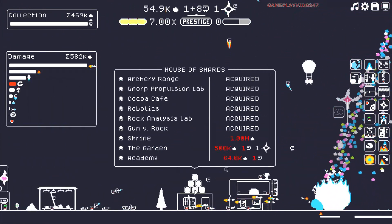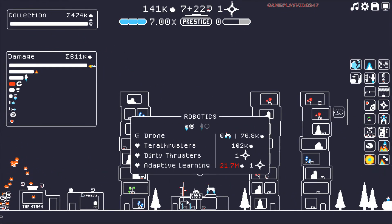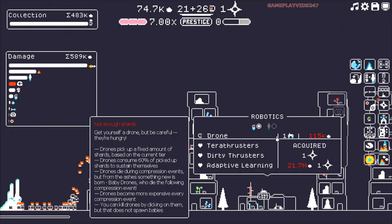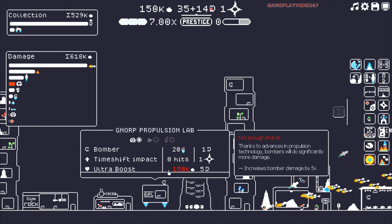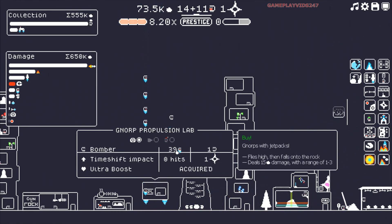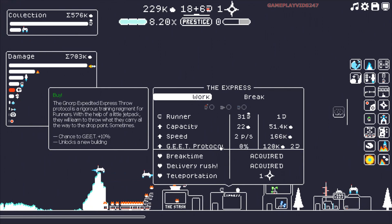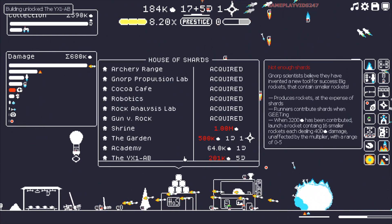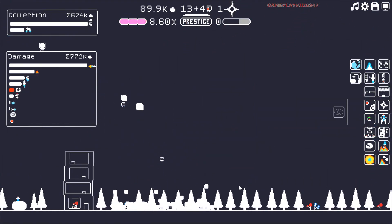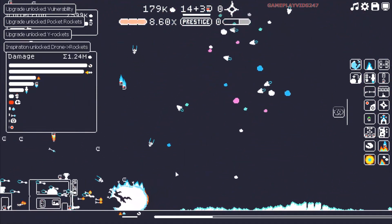Now we're actually getting deeper into the gameplay here, which is good. Look at all the Norps we have now coming in — I think that's because of additional housing. I noticed I don't really have any drones right now either. Let me purchase the drones quickly. I want to get ultra boost here for a five times damage increase — do that now. Let's purchase more of these bombers. I'll go 40 bombers. There's a GET protocol, which I will get so I can get the rockets. I can get vulnerability now, guys, once this rocket's built. There it is — vulnerability.